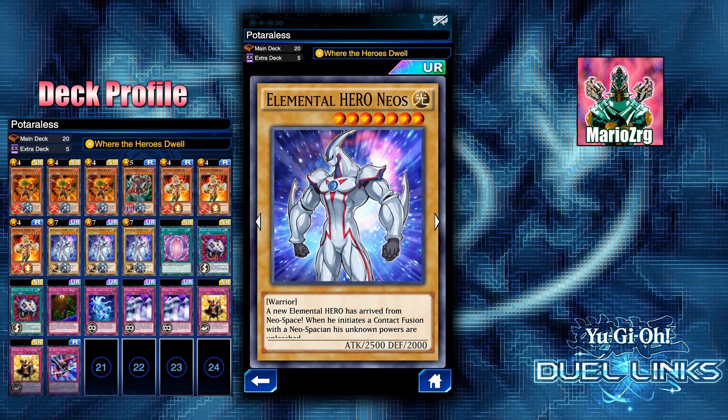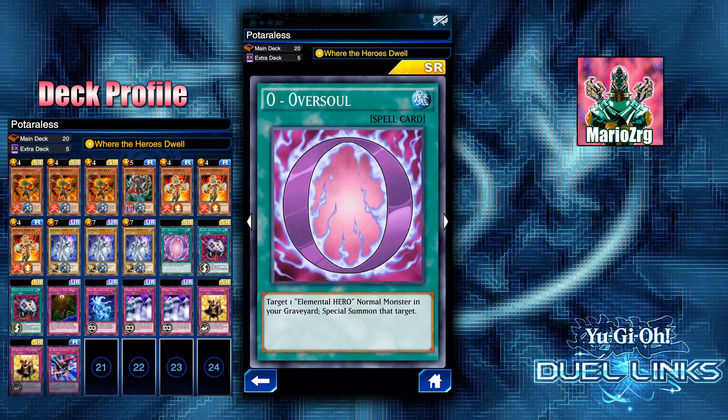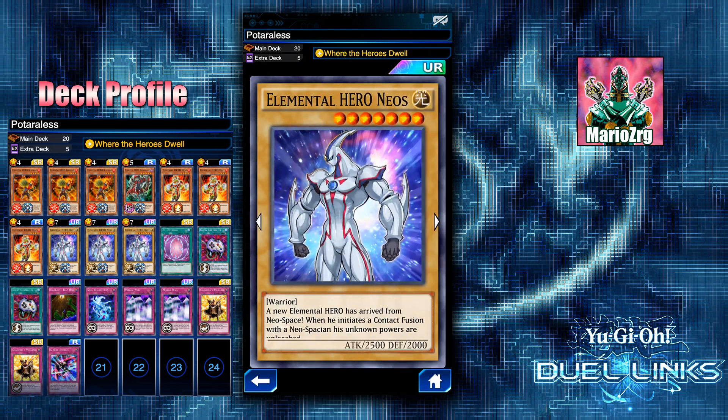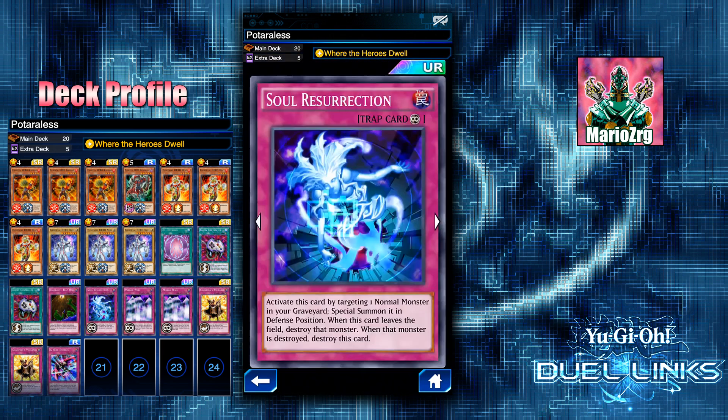You don't want to be tributing in order to bring out Neos. One example was using Necro Shade; another one is Over Soul, which lets you target one Elemental Hero normal monster in your graveyard and special summon it — the only target we have for that is Neos. I only have one of these; you can get a second by getting Jaden to level 38. I'm just not there yet, so I only run one.